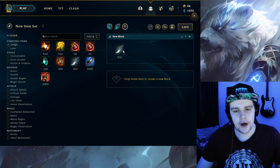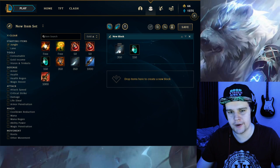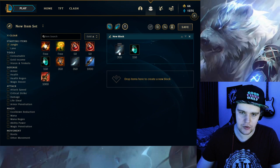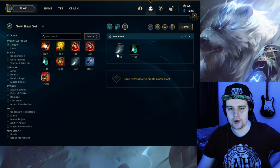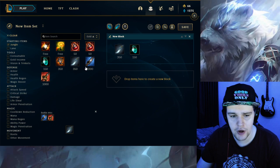Let's move on to the item build now. For the item build on Voli, you have Hunter's Machete start with a refillable potion — this is by far the best start you can get. You want to go for a quick three-camp clear in pretty much all your games. You can also add in the wolves camp in between, so you want to do double buff into Gromp, then maybe wolves if nothing's going on on the map. Usually you can play very aggressive with Volibear — do a three-camp clear and then look to either invade or gank top or mid. This machete unlocks that and gives you the fastest possible clear on those three camps.